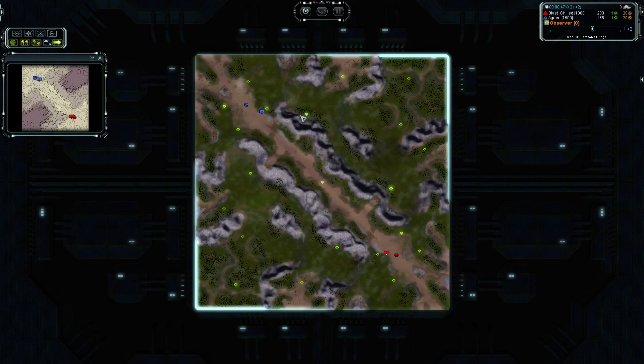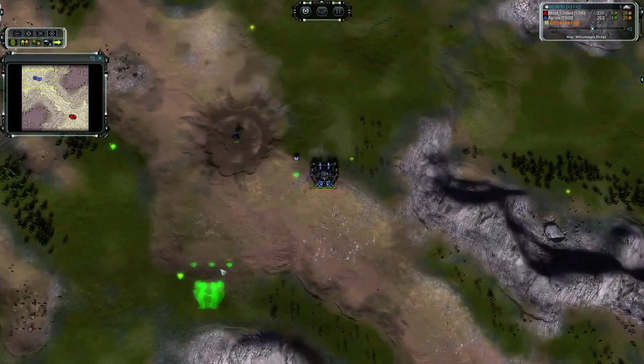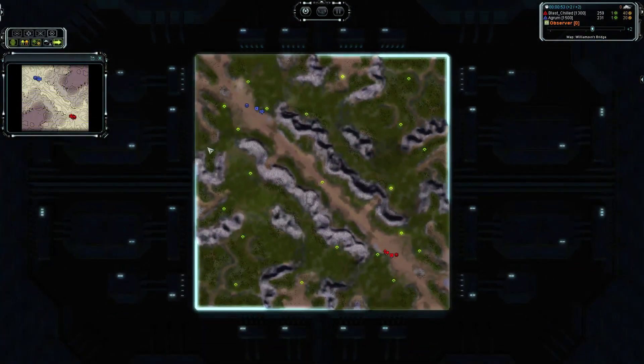Lots of second area would be nice. Second land for Blast Shield, also second land. So it's pretty much possible to secure most of the map. Both going Sirens — Siren is apparently the top race at the moment.